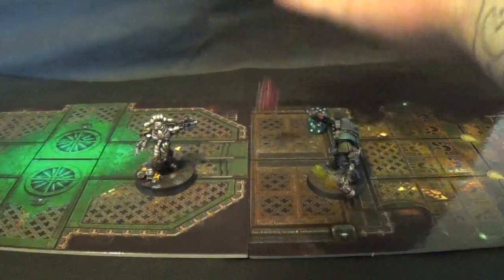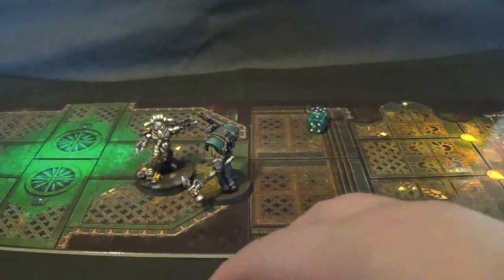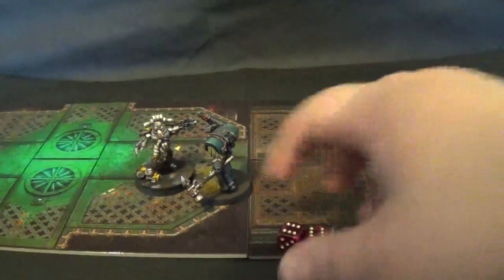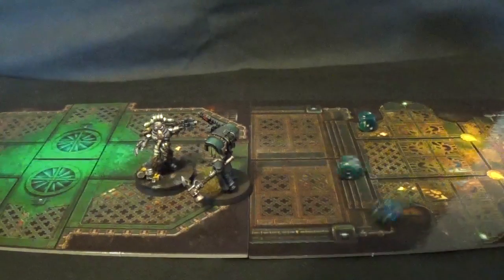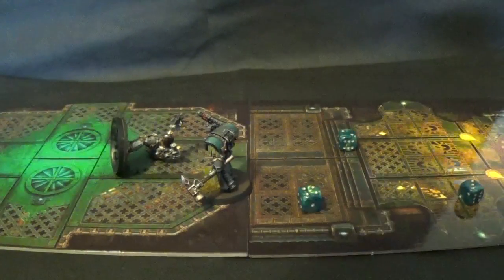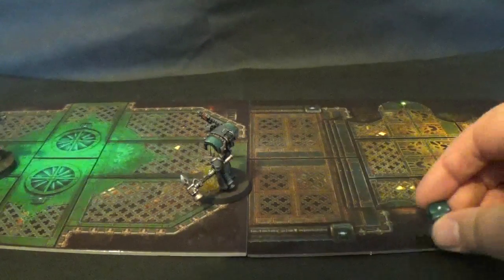Overwatch from Narek with the mastercrafted bolt pistol — need to check if mastercrafted lets you re-roll the hit on overwatch. Either way he's in combat. Going at the same time, Narek has 5 attacks hitting on 3s, wounding on 2s — 3 wounds. Narek fails 2 out of 3 invulnerable saves so he's dead, but still gets his 3 attacks — hitting on 4s, wounding on 2s. One wound goes through and the Praetor makes his 4+ invulnerable. Terminator Praetor wins round 2.